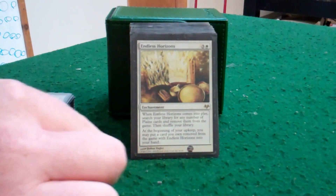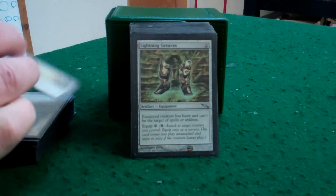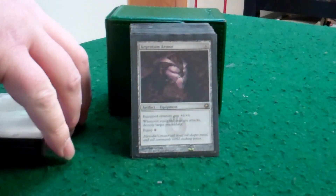Mistveil Plains — helps me get all the plains I need out of my deck. Or if I have all I need, I can always just thin the deck and start drawing all the cards I need. Lightning Greaves — obvious. Protects my general, gives me the haste if I need it.